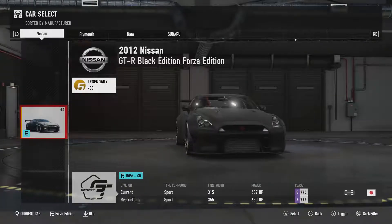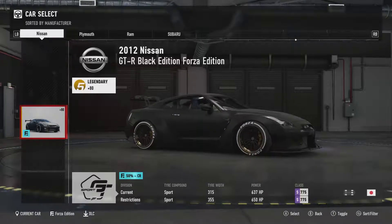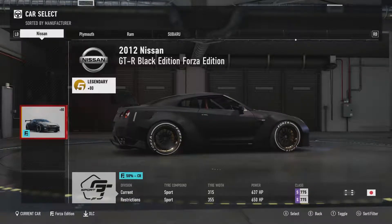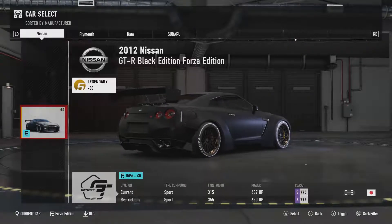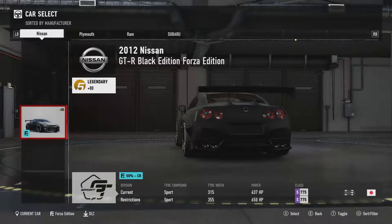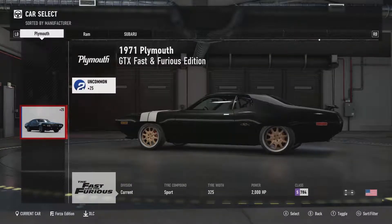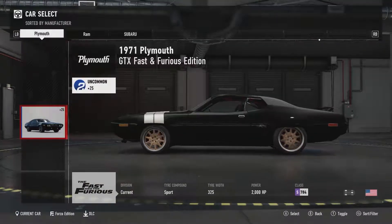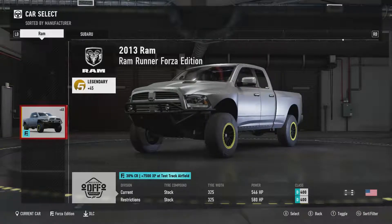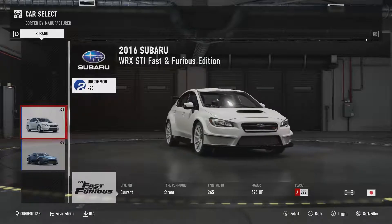But this is what we are going to be using in this part of the Let's Play - the Forza Edition of the GTR. I got this from a VIP crate. I got three VIP crates to open and I found this in one of them, and I can't wait to use this. I love this car. After importing all these cars into my garage, we are tier two now, so we can buy tier two cars. We're almost tier three actually.